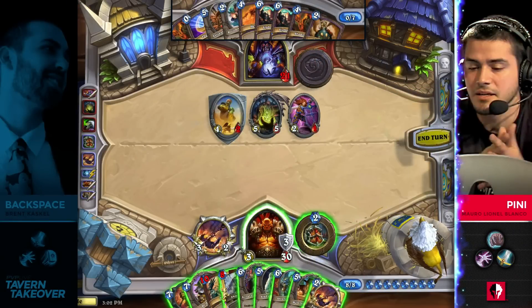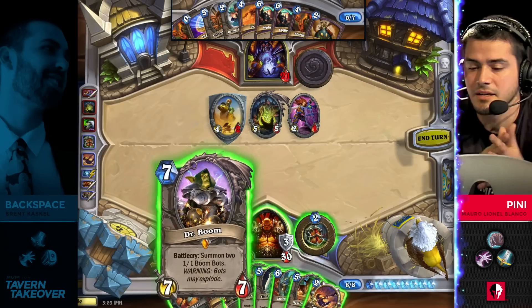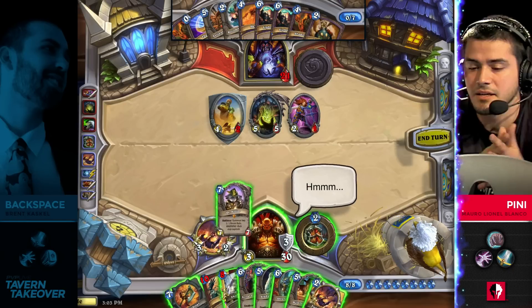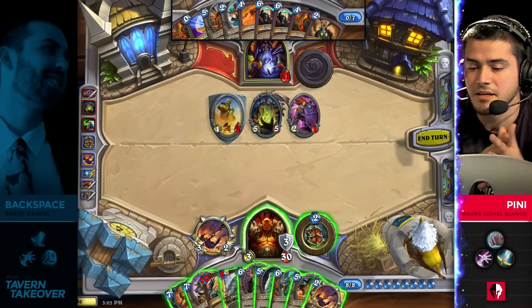It's a tough turn for Backspace — no direct answer to this Leeroy this turn, so he's going to have to take some damage here. I wouldn't mind the Shield Maiden, Dr. Boom, Sabanis, or Sludge Belcher. The story of this game looks like it's adding up very quickly: Backspace has had so many good turns, and Penny really was just with a reactive hand.